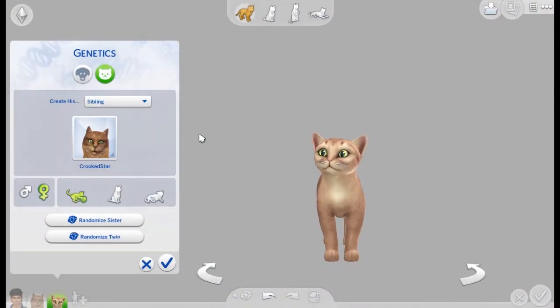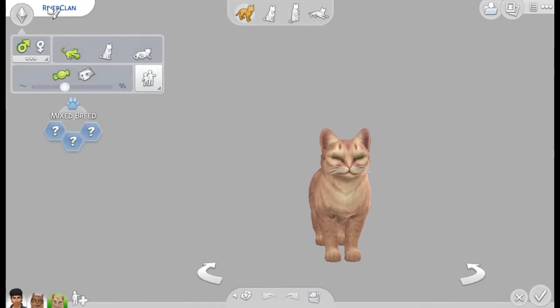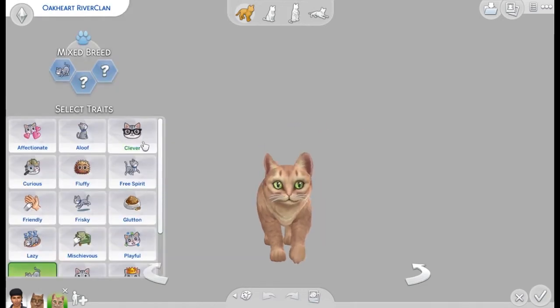Hey lovelies, welcome back to my channel. My name is Tia, aka Teacup Simmer, and this is another part of our Sims 4 100 Warrior Cats Create-a-Pet challenge. In this episode we are creating three different cats.